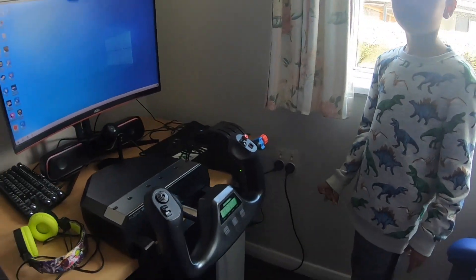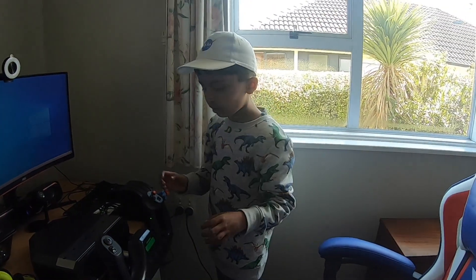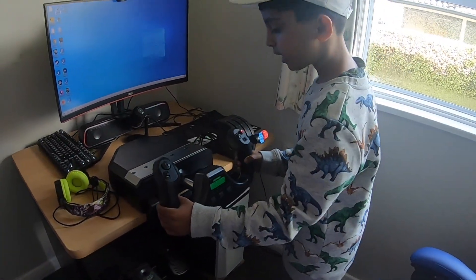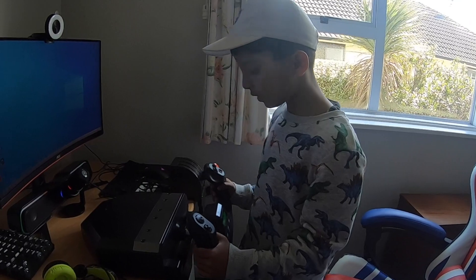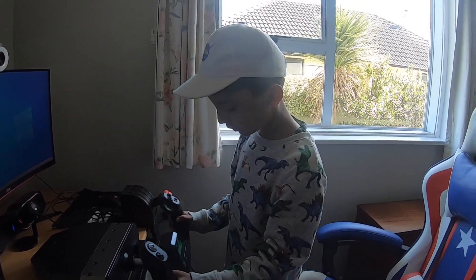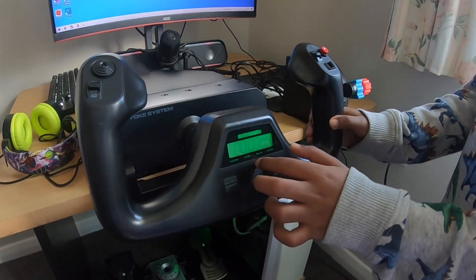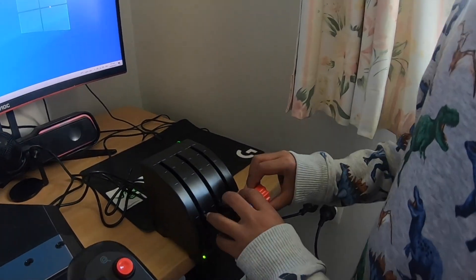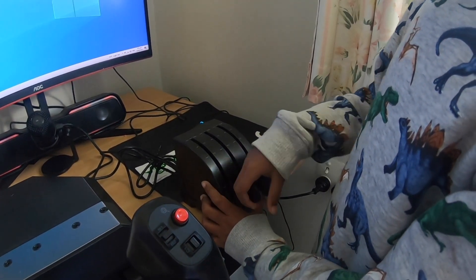Can you explain about your flight simulator? This is the yoke which you can drive around. You can push this for going down and this for going up, and these are for moving. This will say how many minutes and hours you've been playing.